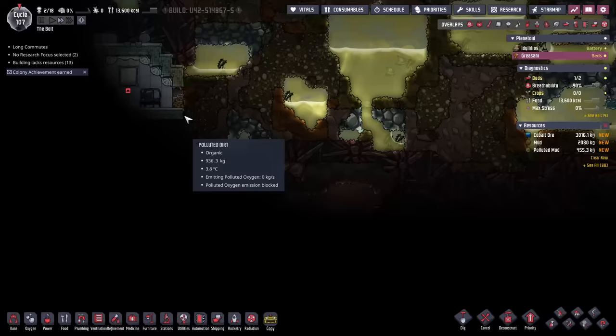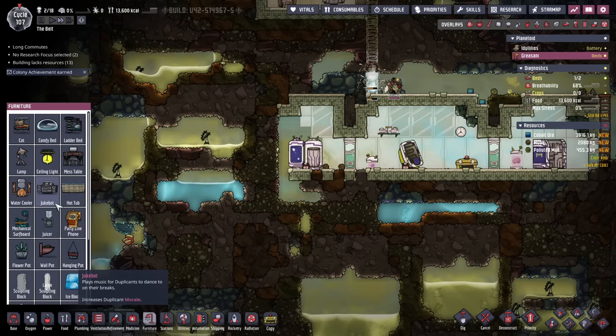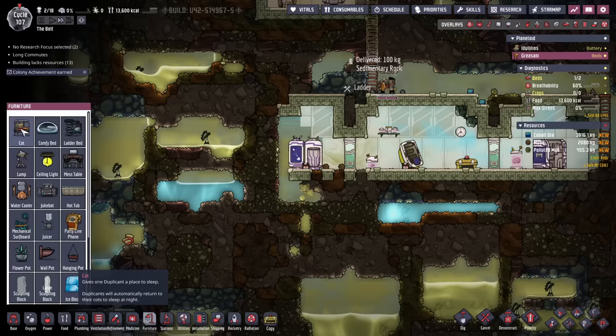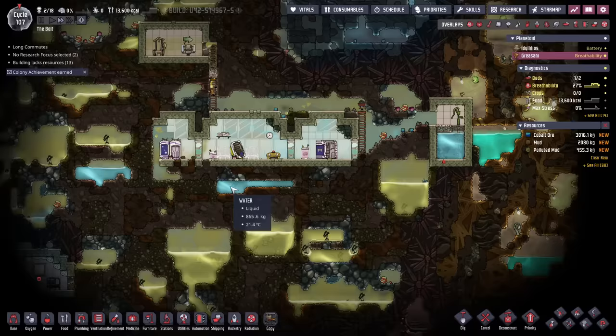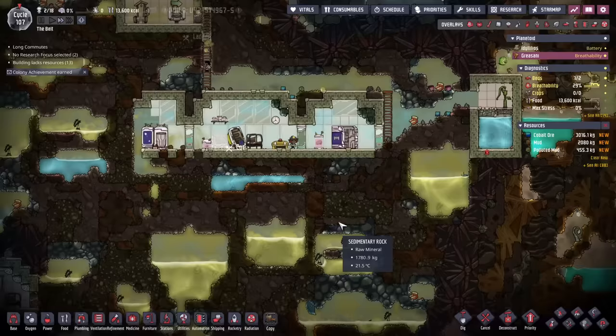We have our bedrooms down here but that's probably not worth it, so it's probably better to just make some beds more nearby for now. Also over here we have a coal power plant, which is too far away. But even if there was one nearby, on this map we don't really have coal, so coal is not really going to get us very far.